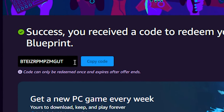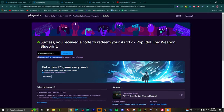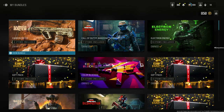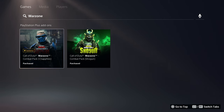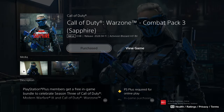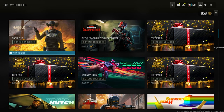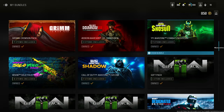Do the exact same thing for the Call of Duty Mobile bundle — if anyone's playing CoD Mobile, copy my code and use it. It can only be redeemed once, so the first person watching this video can get it for free. When you go to your store, go to the bottom right corner, press R2 or whatever it is on your console, go to My Bundles, and there you go — you get this absolutely great blueprint. For PlayStation exclusive bundles, come to the PlayStation Store, search Warzone, and download and purchase for free the Call of Duty add-ons. Subscribe and drop a like so you're notified whenever a new bundle comes out.